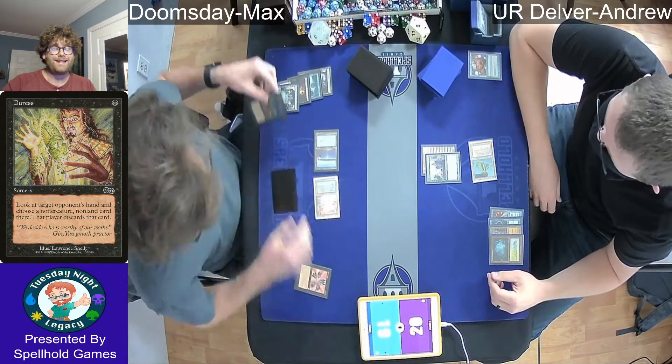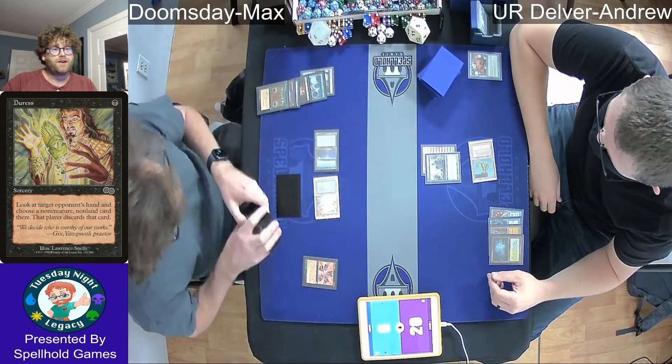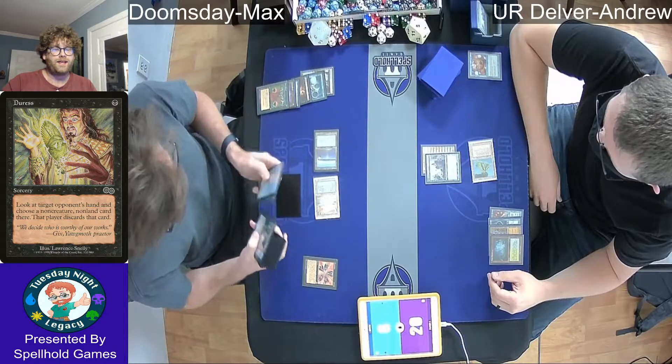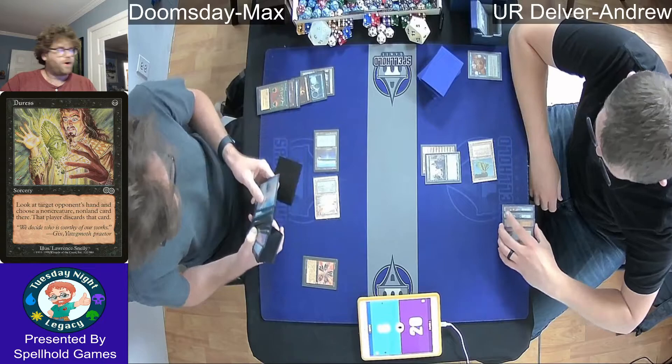We do see that Wasteland in Andrew's hand as well. So look at Max playing around all these different things. Had to deploy the Underground Sea straight from the hand, and so we see the Doomsday go off.